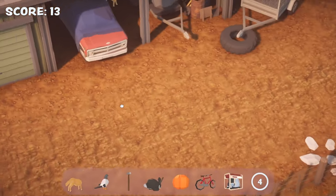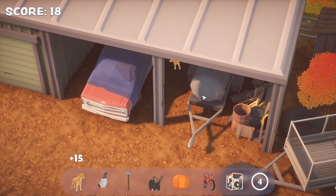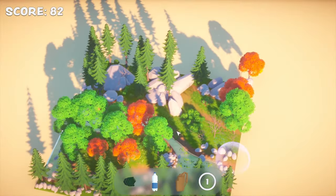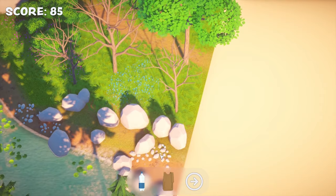Out of Sight is a hidden object game where you move around 3D scenes to find objects which may only be visible at a certain camera angle, or by opening a container or moving an object. You can click on the objects in the bar at the bottom of the screen to highlight the part of the scene the object is in. You can do this as often as you want with no apparent penalty.